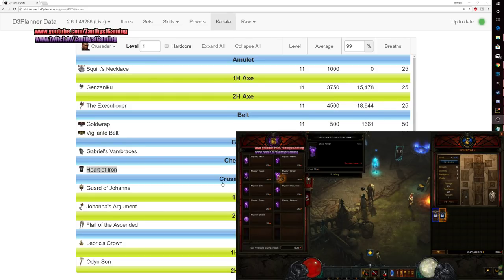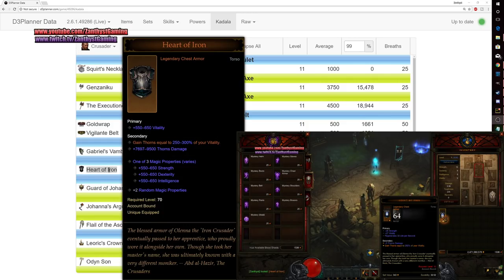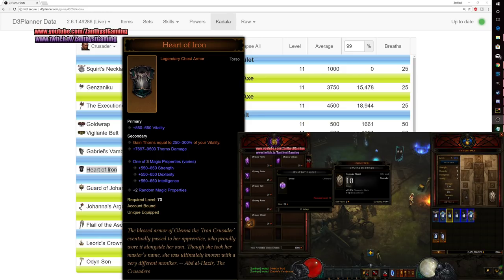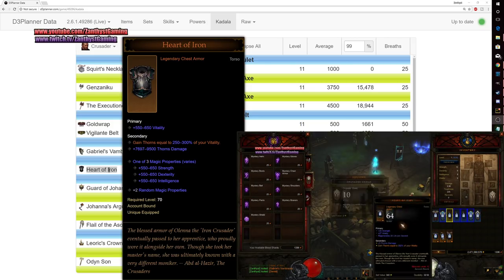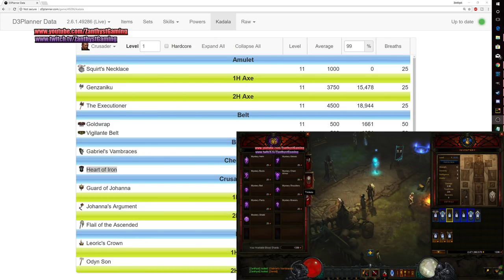Crusader is kind of an interesting one because there are a lot of really good legendaries here. But I definitely recommend the Heart of Iron as your level 1 gamble, because your gift that you're getting is the thorns set, and this is an insanely powerful thorns item that you can put in your cube to enhance your ability to run that build straight off the bat. Definitely go with Heart of Iron if you're playing Crusader to start off this season.